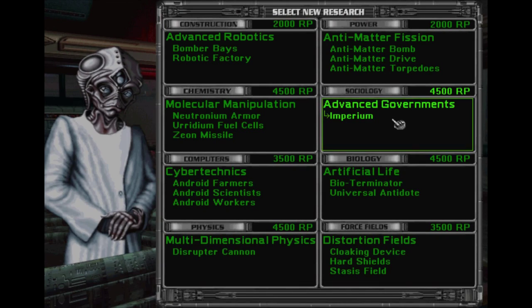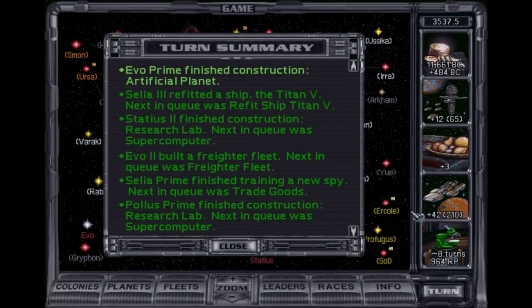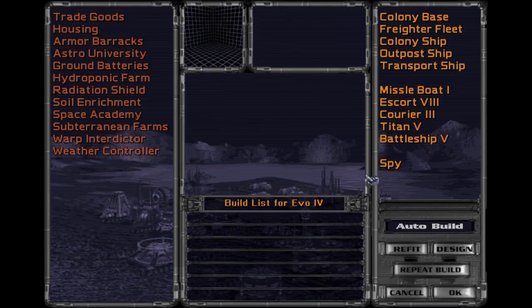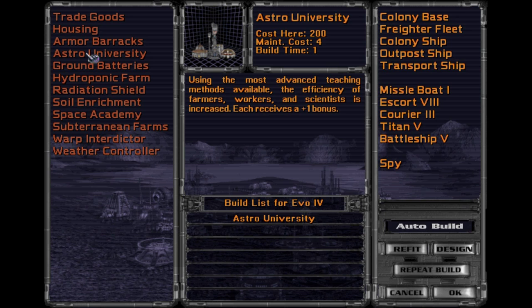Aster University. Let's go ahead and grab Imperium because that's an instant upgrade, and Imperium gives you quite a few bonuses. Okay, artificial planets done. Let's grab Astro University and then a colony base.